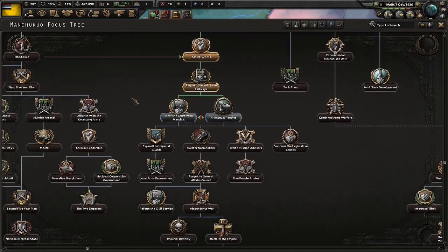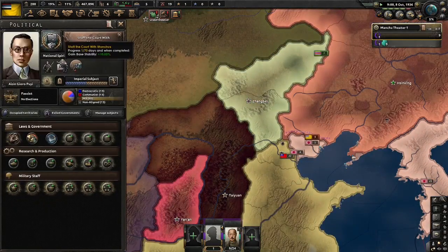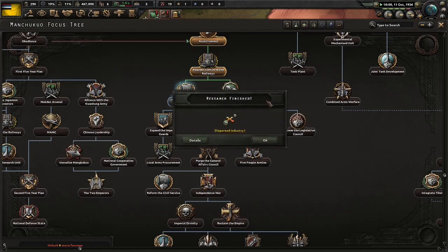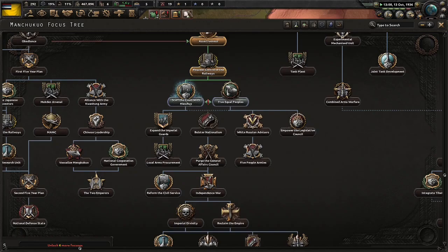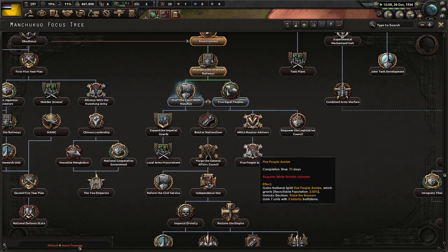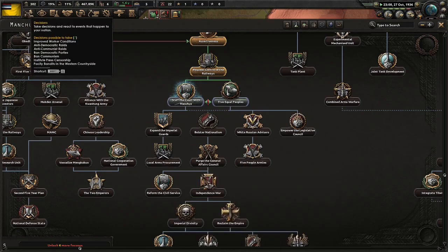Now we have the choice between Staffing the Court with Manchus or doing 5 Equal Peoples. In my opinion, since Staffing the Court with Manchus leads to Local Arms Procurement, you should only do Staffing the Court with Manchus. It's a shame — 5 Equal Peoples was a real idea in Manchuria around this time, and one that Puyi may or may not have believed in. It's so underpowered: all it leads to is White Russian Advisors. 5% division recovery rate and 2% recruitable population is okay, but 4 military factories is far too powerful. It should be switched around to be more balanced.